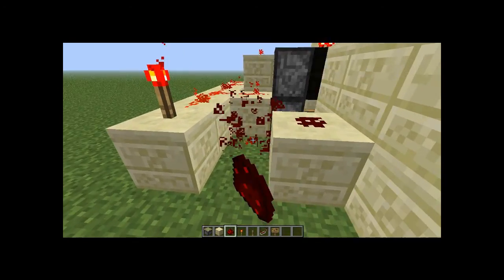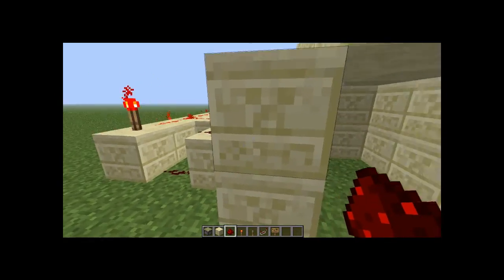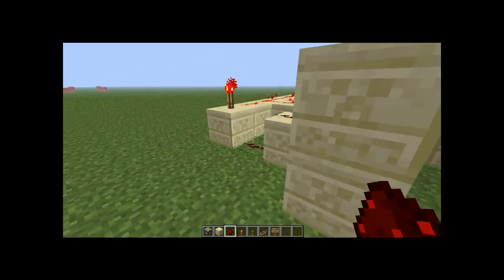Block down, torch there like that. Then you just run a redstone line down and it connects towards it like that.